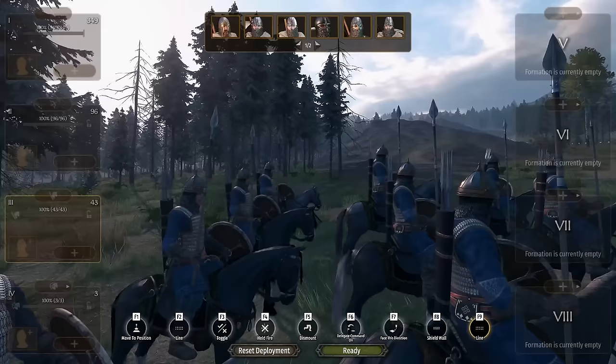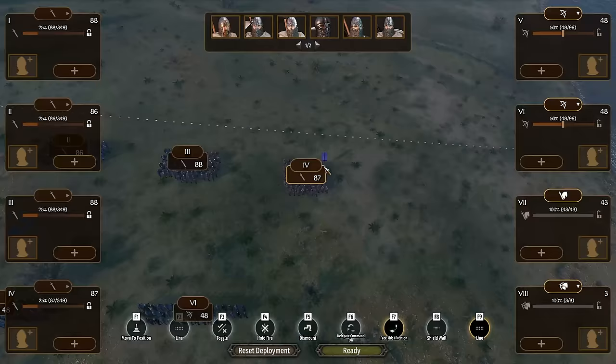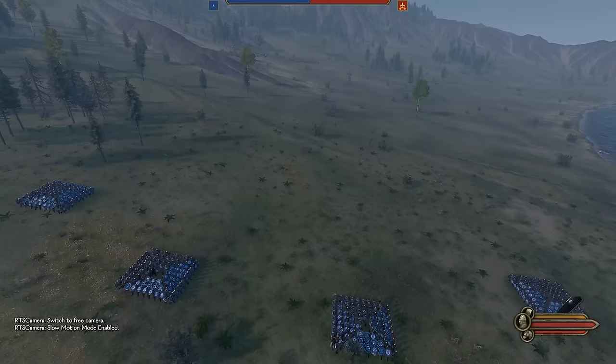Now we reload the exact battle and take control of our units. We already know the Vlandians will have a huge advantage in ranged and cavalry troops, but we hold the advantage in infantry. To make the most of this, we split the infantry into 4 equally sized groups, the archers into 2 groups, and keep all melee cavalry in a single unified group. This formation — 4 independent shield squares up front, 2 loose formation archers behind, and cavalry held in reserve — is the best I could come up with.